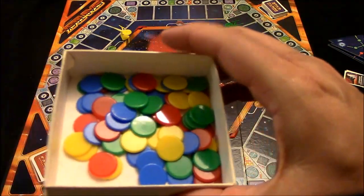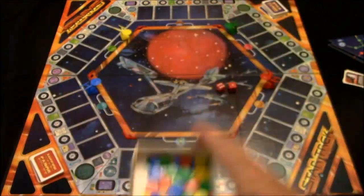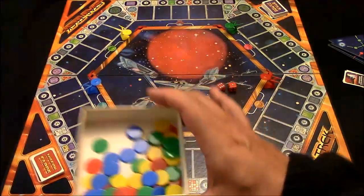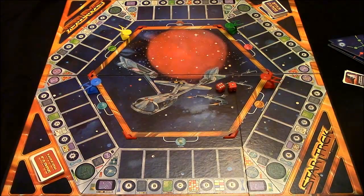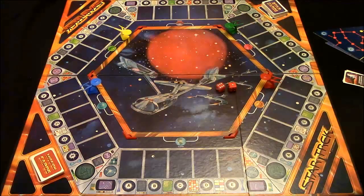Here you have your little markers. Anytime you take control of a star, you place one of these markers down where the card for that particular star is. Everyone receives 15 of these. Now I'm going to go ahead and arrange the star sectors on the board and get started.